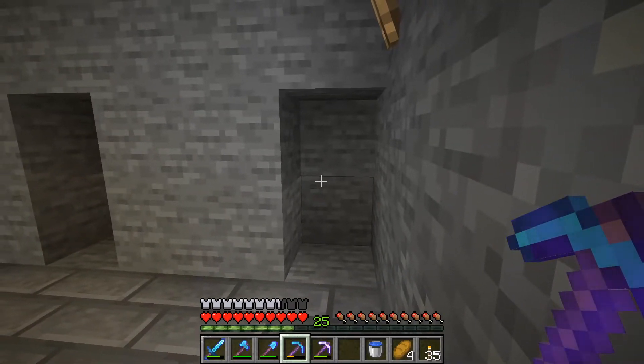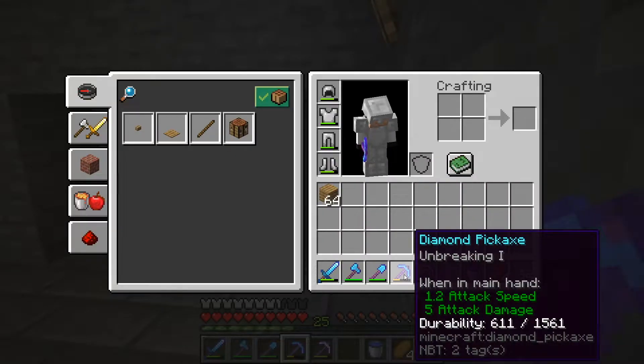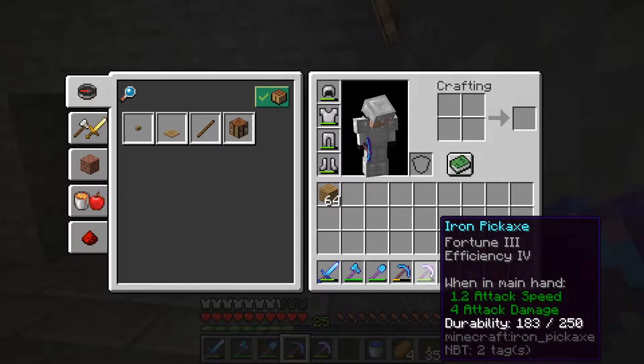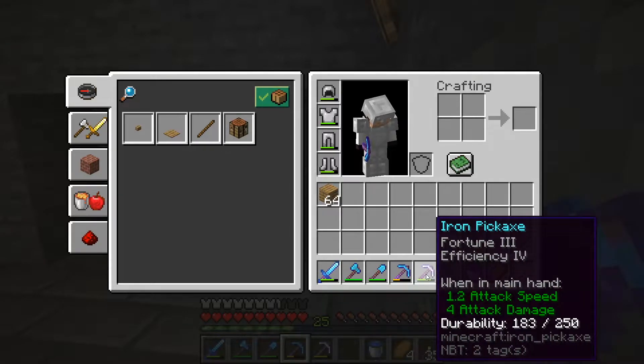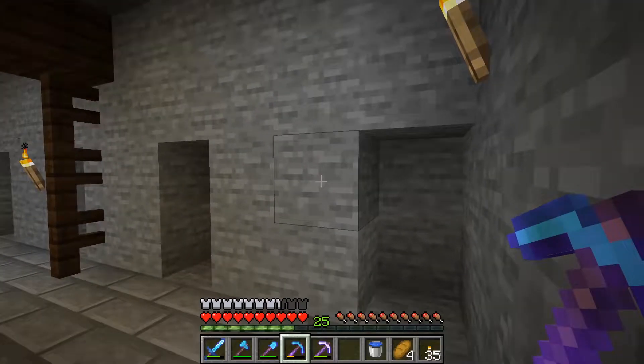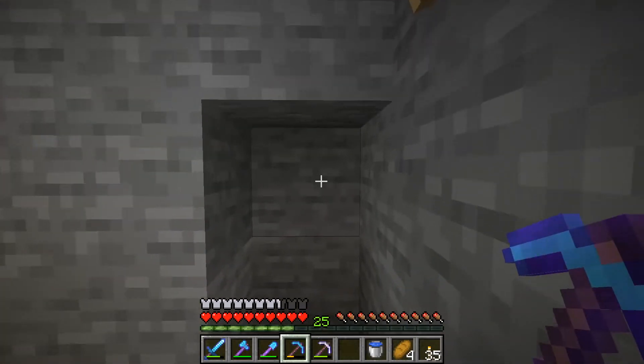I'm going to do about one hour. I'd like you to tell me what you think I'm going to get as far as diamonds. Now this pick here is an unbreaking pick, but I will also be using this iron Fortune III Efficiency IV pick when fortune is required. Most of the time I'll be using the unbreaking pick, so give me your guess.